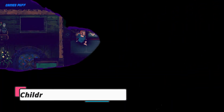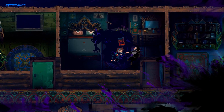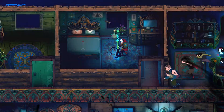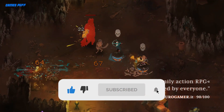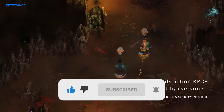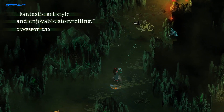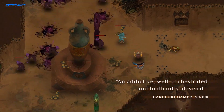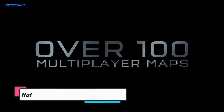Next up we have Children of Morta. There's plenty of indie roguelikes, but few are better than 2019's Children of Morta. The moody atmosphere created by the game's narrator makes it one of the more story-driven roguelikes out there. Following each member of the Bergson household as they grow and develop as a character makes you care about their world and goals. Children of Morta is a classic underdog story — a family of warriors against a constant approaching darkness.